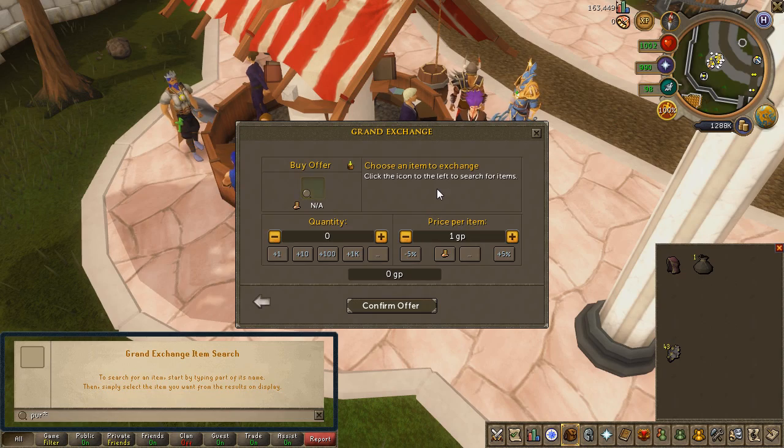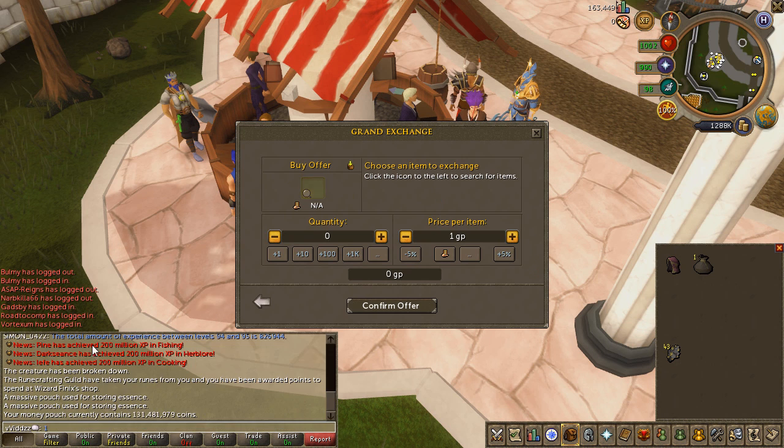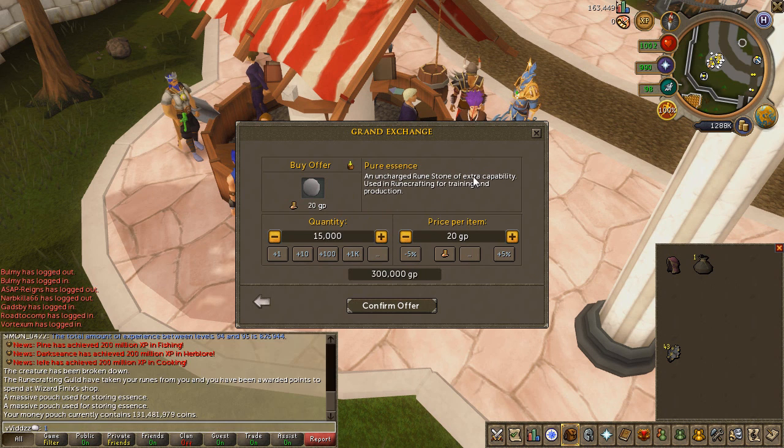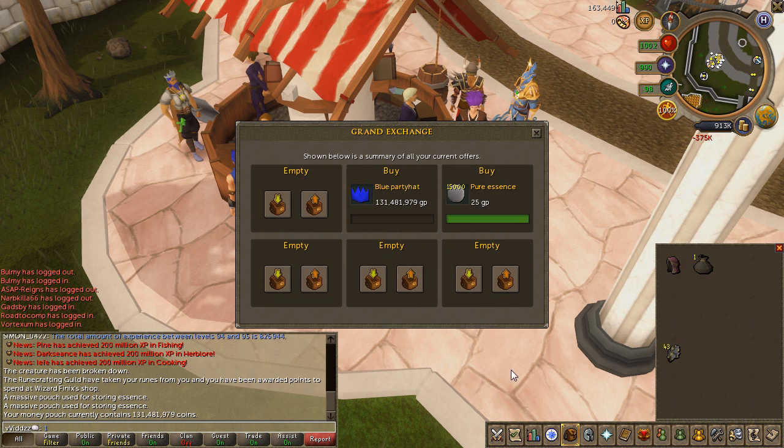I've got 1.2 million cash, going to buy some pure essence real quickly just to keep me going with the nature runes, because I'm enjoying the nature rune crafting right now. Let me buy another 15k pure essence and continue with the rune crafting grind.